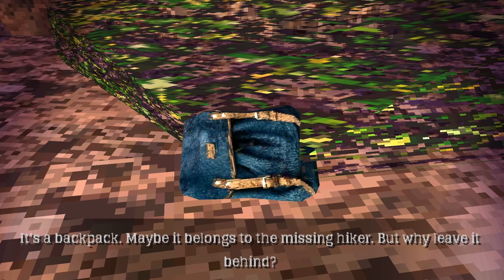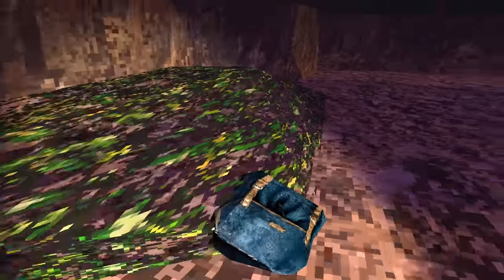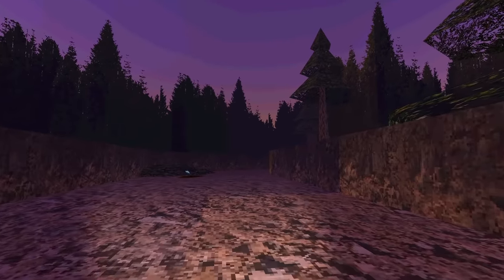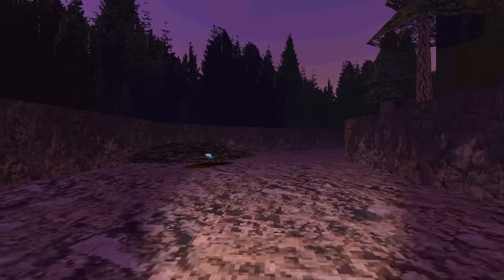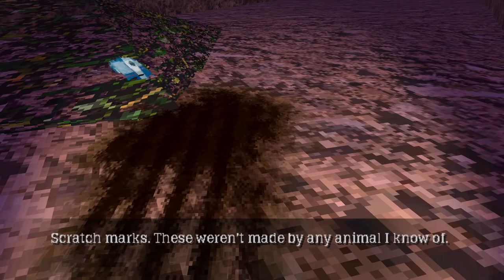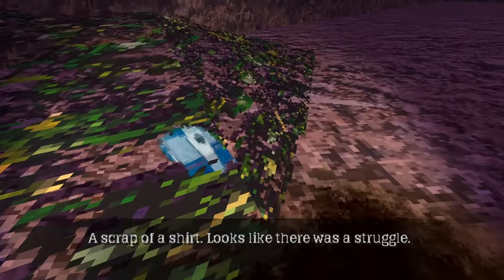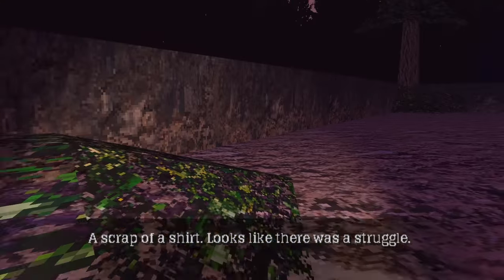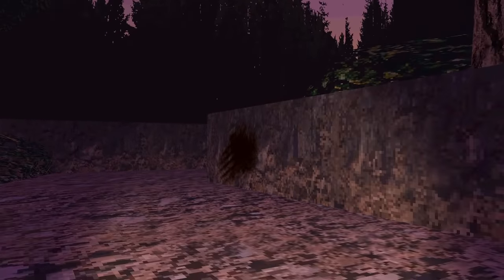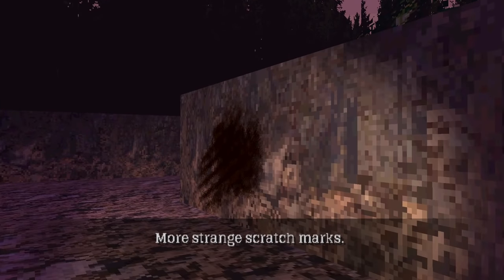It's a backpack. Maybe it belongs to the missing hiker. But why leave it behind? And the sun going down real quick — that is pretty cool too. I just love how fast this game works. Scratch marks. These weren't made by any animal I know of. A scrap of a shirt — looks like there was a struggle. I don't think we missed anything yet. So there's one more thing here. More strange scratch marks.